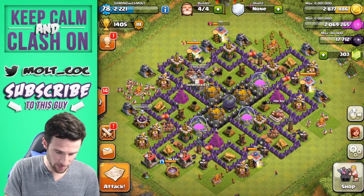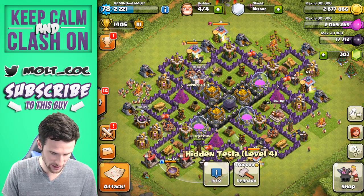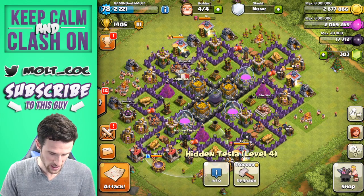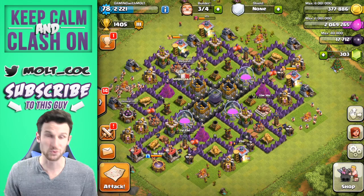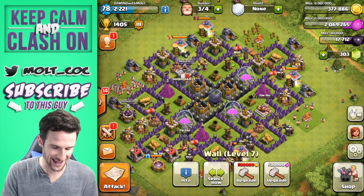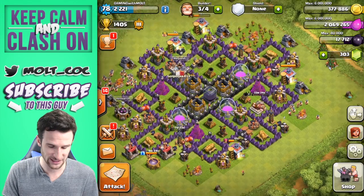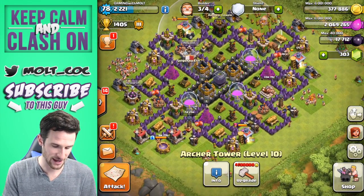Let's go ahead and upgrade first and foremost. We have one Tesla at level four, a level five Tesla, and another level four Tesla — let's go ahead and upgrade this one. We're moving on up! All of our air defenses are level six and maxed out, all of our wizard towers are maxed out, and all of our archers are maxed out at level 10.